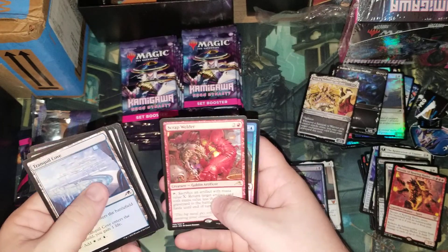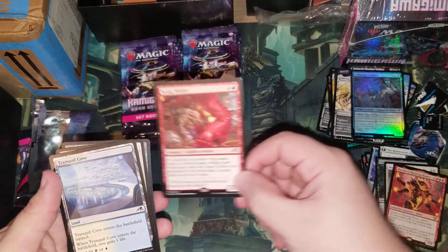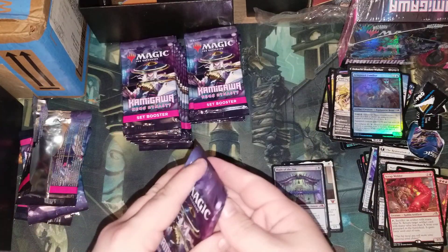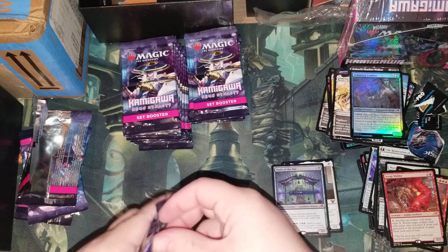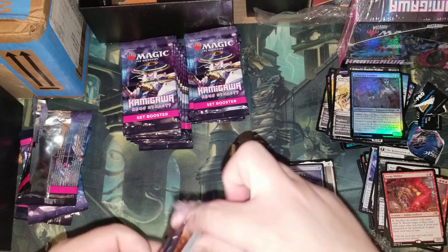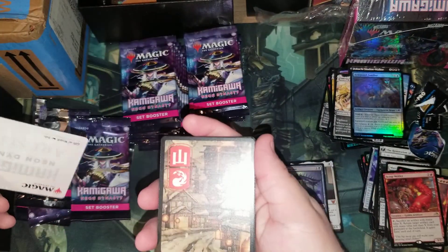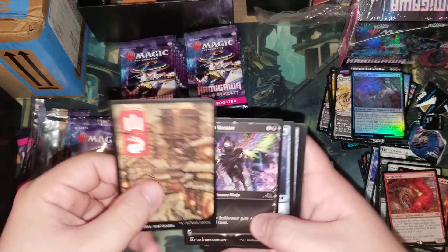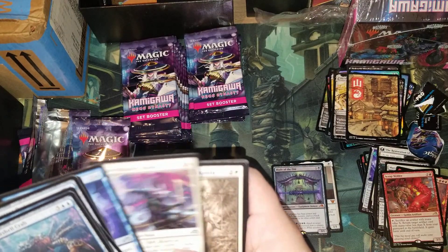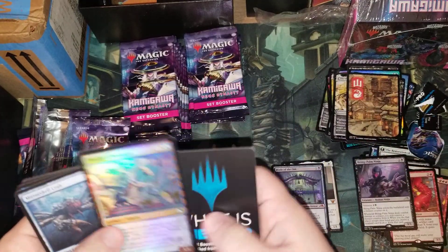Scrap Welder — that's not bad, like a fixed version of that Goblin. A Gift of Wrath — oh, knife in the mountain, nice. We have an Infiltrator. Another card I wouldn't mind getting is the Reality Chip. Oh, we have a Blink Bomb — not bad. And Tragedy Prototype.